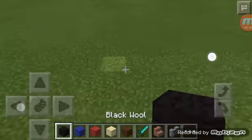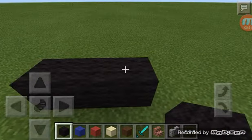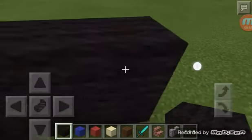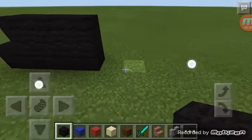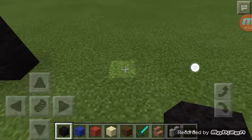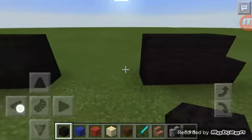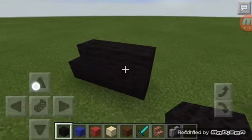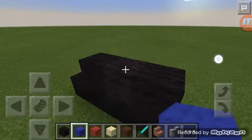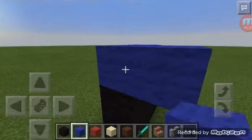Okay so first what you want to do is get the black wool, go over four — one, two, three, four — and go right here. Then next what you want to do is get your blue wool and go over three — one, two, three.